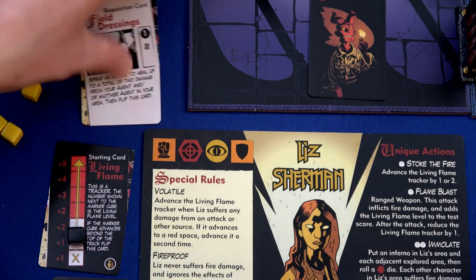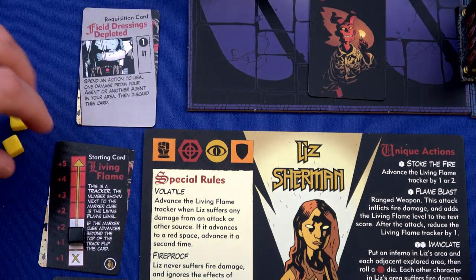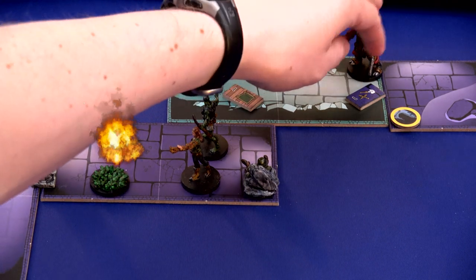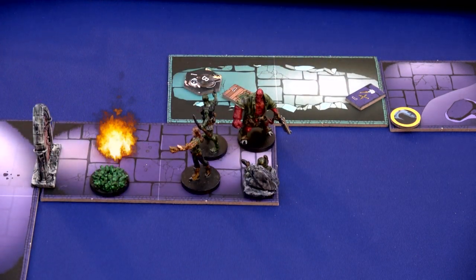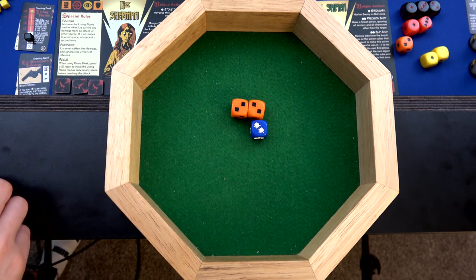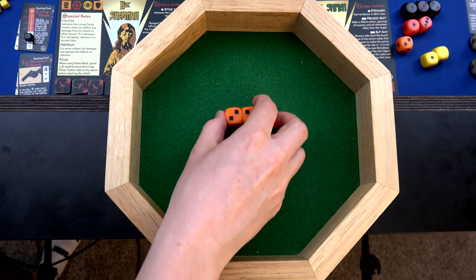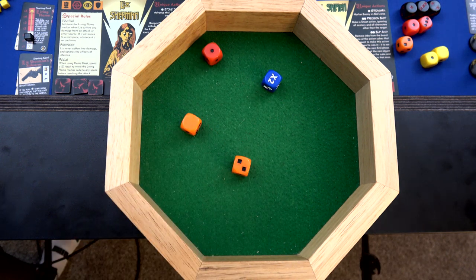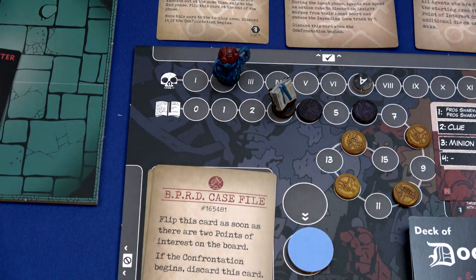We flip the field dressing card and can do that one more time for one more heal. Hellboy will spend one action to move into this space, then his remaining two actions - one to examine and one to power it up. We start with two orange and one yellow, but with the double upgrade we change the yellow to orange and then orange to red. So one red, two orange - hoping for six or more. We roll times two giving us five - oh, we only get to move one up on the track. Abe has two action cubes and uses one to activate his armor piercing ammo.